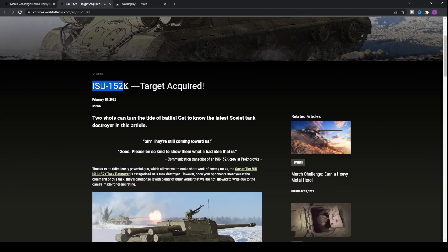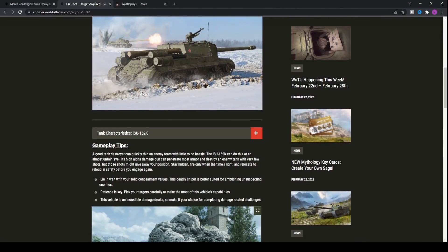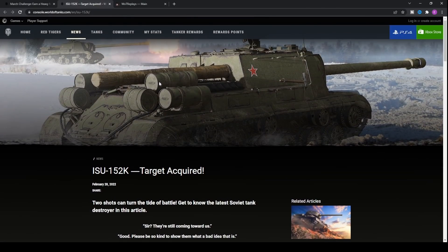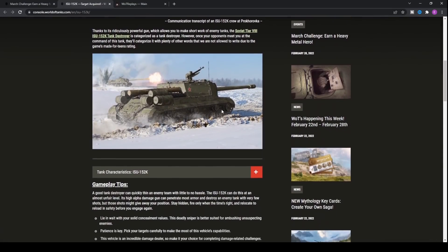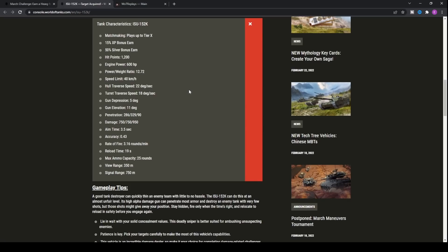The ISU-152 with the BL-10 is coming back to the game, and we have a fantastic gameplay here to showcase on PC. We'll be showing how this tank can perform, and we'll get into the statistics of the vehicle along with a couple of other update news bits for today and the following week.